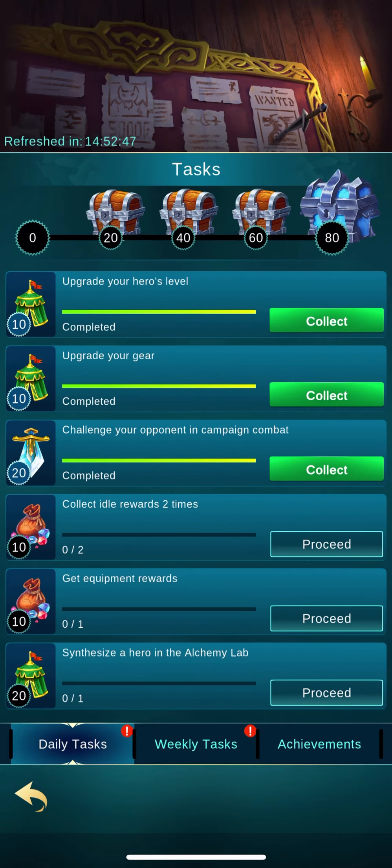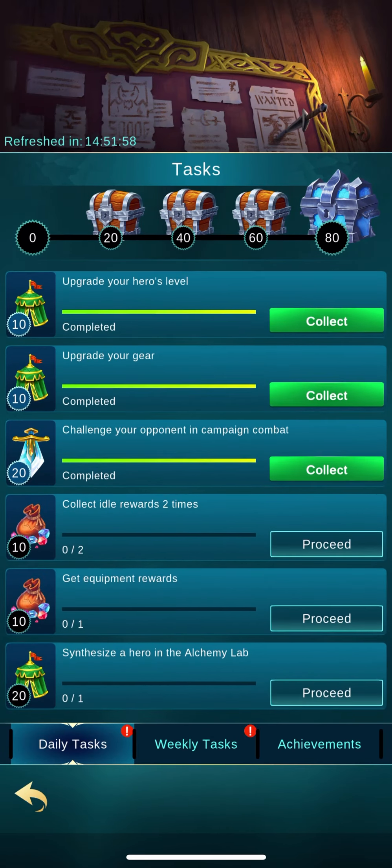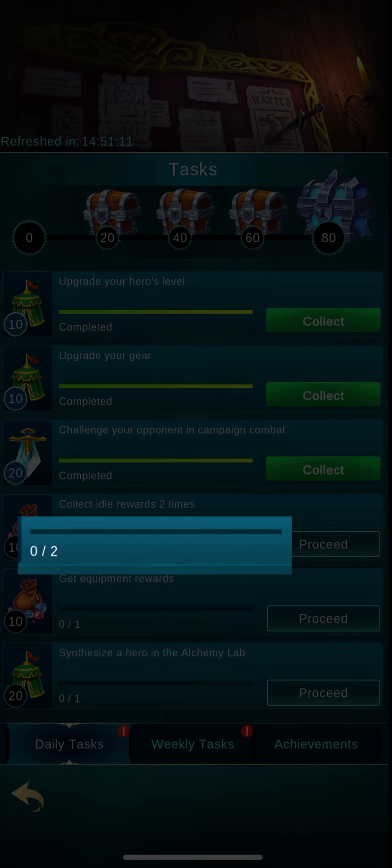Tasks in general help me get additional rewards, equipment, XP, and all kinds of stuff. The first thing I want you to look at is the list itself — if I scroll down I can see what upcoming tasks I'll also have. When you look at a task, on the left you have an icon of what you're going to get, you have the description — in this case 'collect idle rewards two times' — and you can also see a progression bar and a numerical value showing how many times you've completed the task.